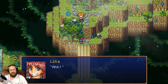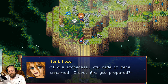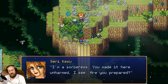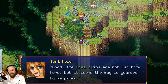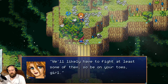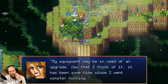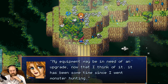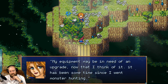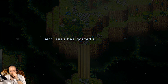Oh hey, here we go! Finally - Lita! Hello! How did you do that? I'm a sorceress. You made it here unharmed I see. Are you prepared? As I'll ever be, I guess. Good. The Array Ruins are not far from here but the way is guarded by vampires - we'll likely have to fight at least some of them, so be on your toes girl. My equipment may be in need of an upgrade, obviously, because we didn't meet her yet so her equipment will be very outdated. Serikesu has joined your party!